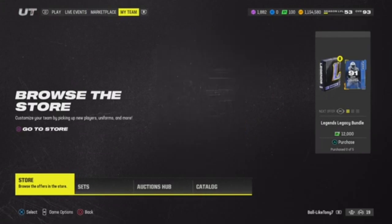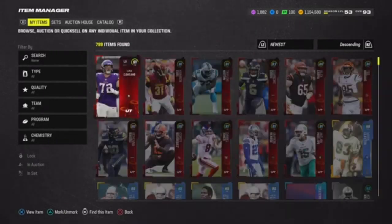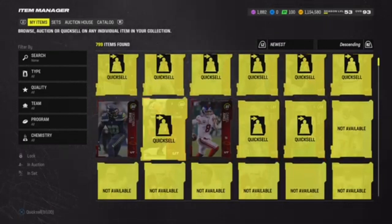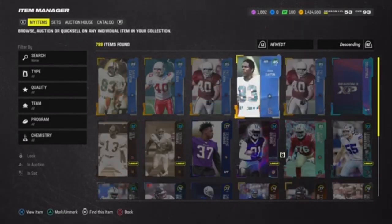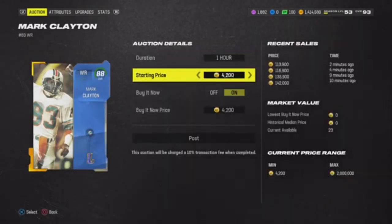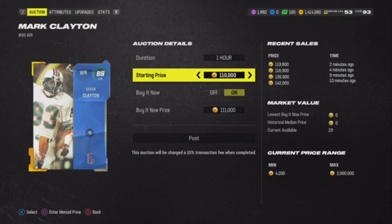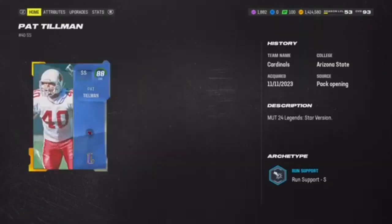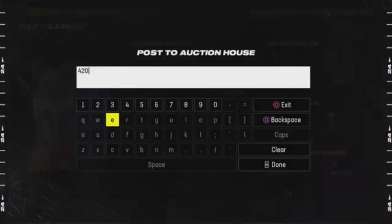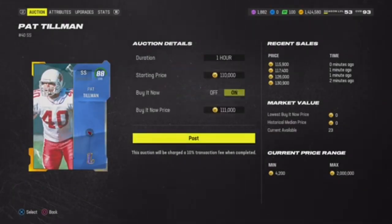We get Ezra Cleveland — shout out Ezra Cleveland. Let's see how much coins I made back. All right, 260k, and then we get two 88s. How much are these 88s going for? 113k? Okay, so I guess I did make my coins back — that's kind of nuts. I probably lost a little bit due to tax, but 88s going for 100k is crazy.